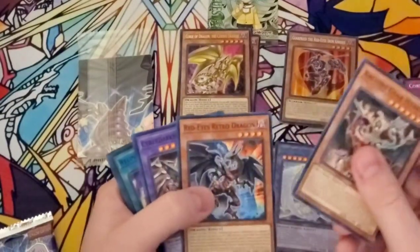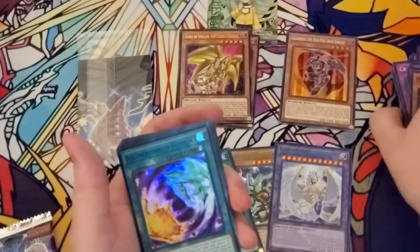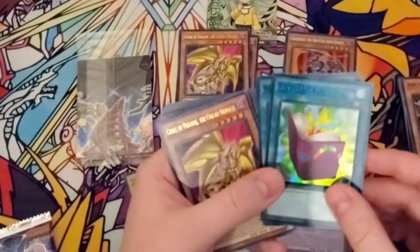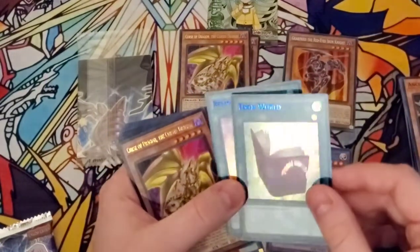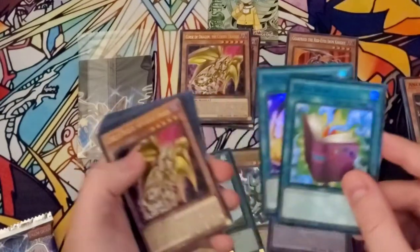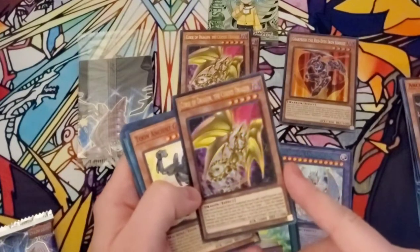So we've got Ancient Gear Hydra, Red Eyes Retro Dragon, Cyber Darkness Dragon, Toon Barrel Dragon — oh! Relinquished Fusion! I needed one of these, so that's pretty awesome. It's in blue. Ooh, Toon World — this is a really cool Toon World coming in this holographic form with the coloring. I really like that a lot. I saw that you can get two Toon Table of Contents — that's a really cool one. I think that one's going to probably be expensive at some point.